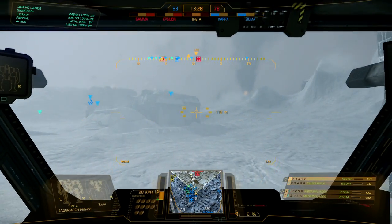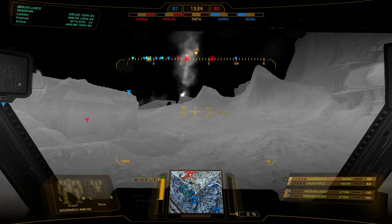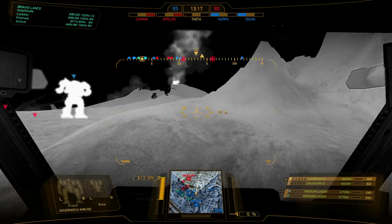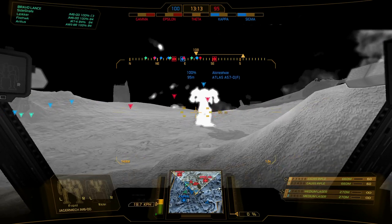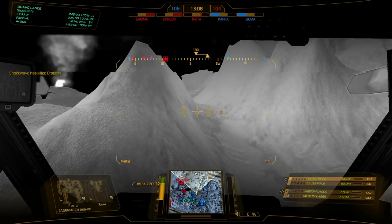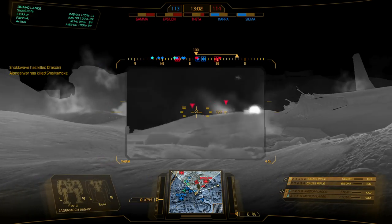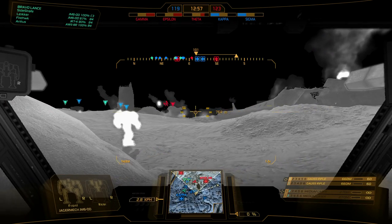I'd like to try to get some high ground. We can of course switch to thermal vision to help see — otherwise in this map you're always dealing with harsh weather conditions. We've got some targets. Let's see if we can grab some high ground. I don't really like pushing up this way because I find that I run into the enemy. Not really any good luck for headshots there.